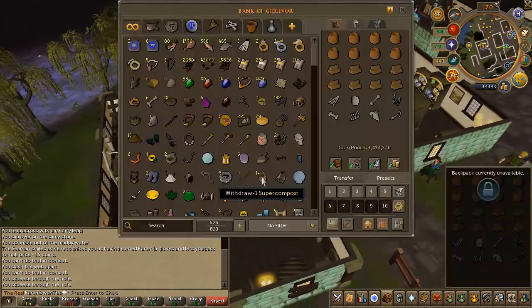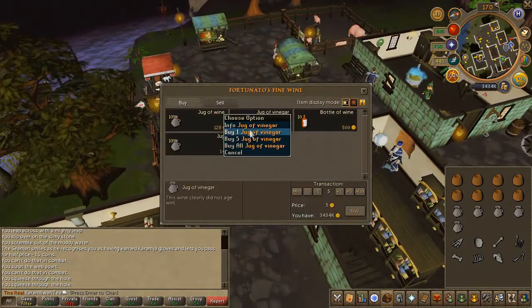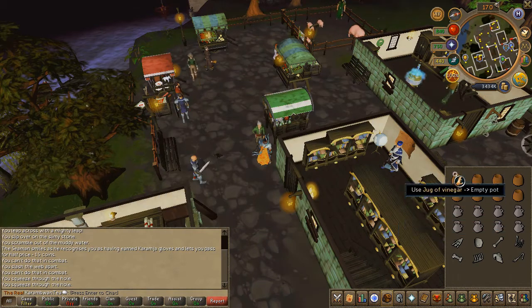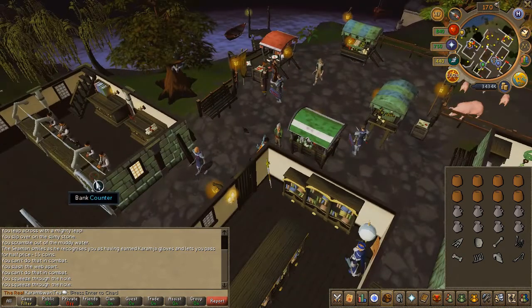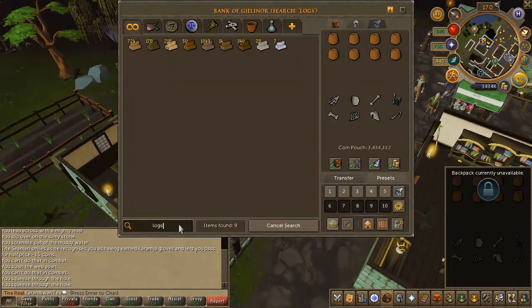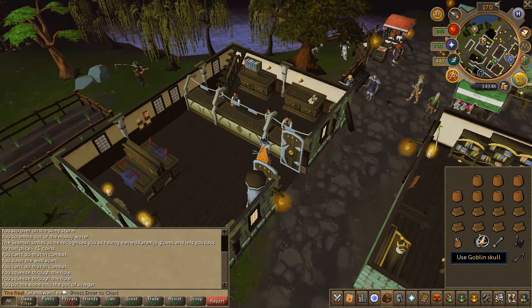Go ahead and bank your logs if you have no inventory space. Use the vinegars on your empty pots, then withdraw your eight logs and use your bones on the pot of vinegar.